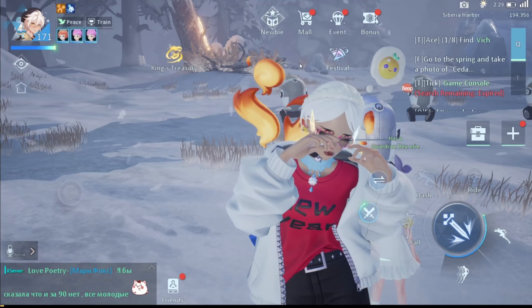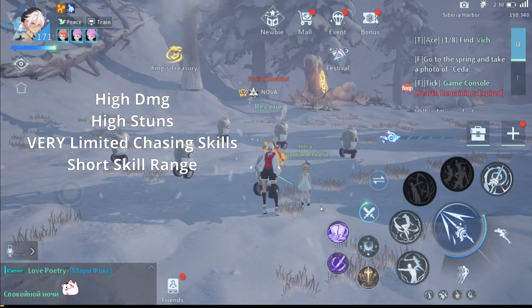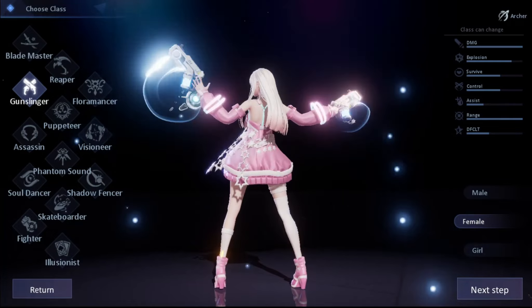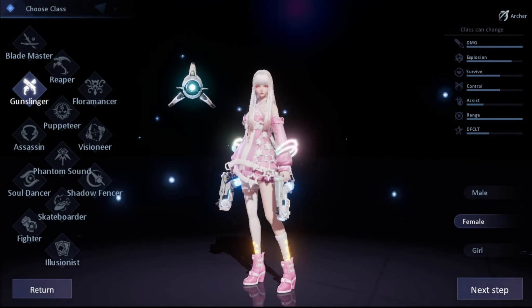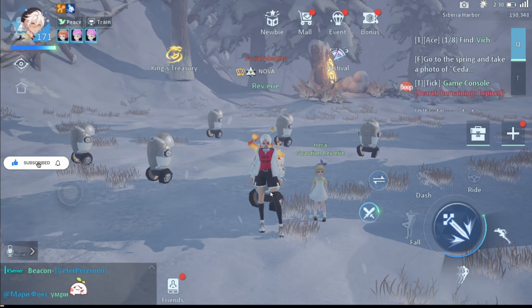The Shadow Fencer is first and foremost a winged element melee class. By melee I mean close combat or short range attack. It has one of the shortest ranges in the game, if not the shortest. The Fighter and Blade Master have longer ranges, though the Blade Master has a lot of chasing skills. This class only has two chasing skills and they don't work unless there's a target.